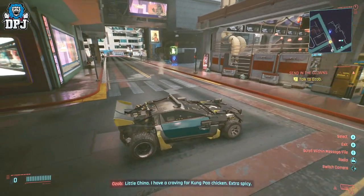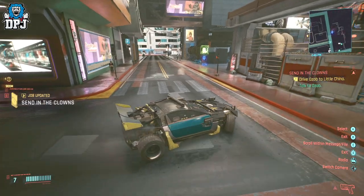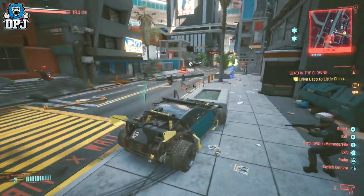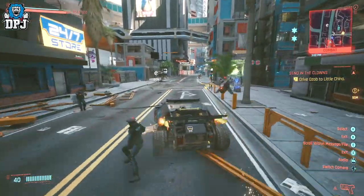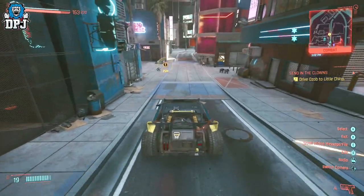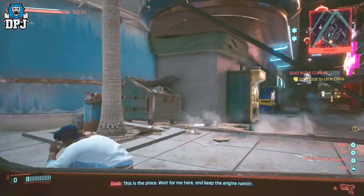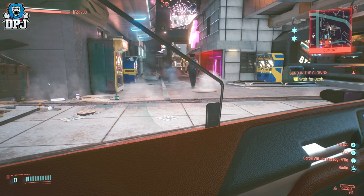It's a side mission, so start it up and you're instructed to pick Ozap up — go ahead and do that. Once you've picked him up, you then have to take him elsewhere. This is where you activate the glitch. When you are near the drop-off destination, you need to run civilians over and get police attention — get yourself four stars — but do this right near where the drop-off point is so you don't lose that police interest.